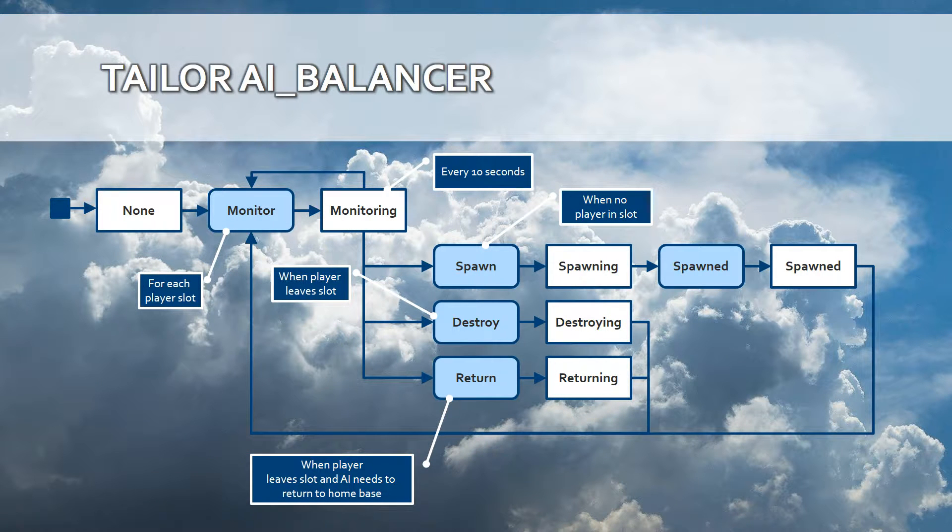The AI Balancer is basically what we call a Finite State Machine. It monitors which players are entering which slot and reacts accordingly — spawning new AI when required, destroying AI, or commanding AI to return to the nearest or home airbase. When a new AI is spawned, there is a spawned event and a spawned status that you can handle during the transition, allowing you to build methods to tailor and modify the AI Balancer behavior to your mission requirements. I am going to demonstrate that in the next video. Thank you for watching.